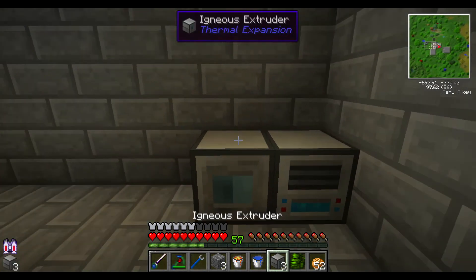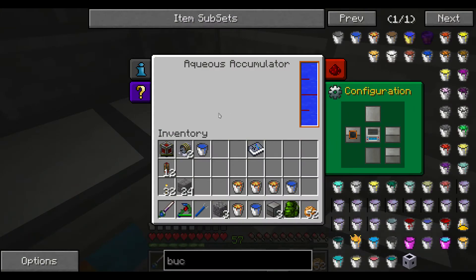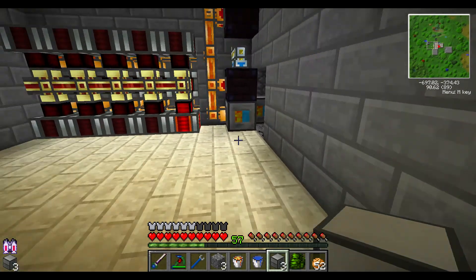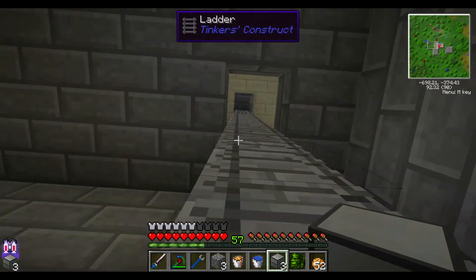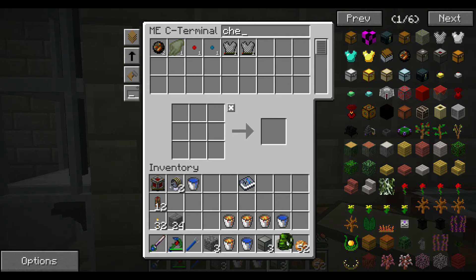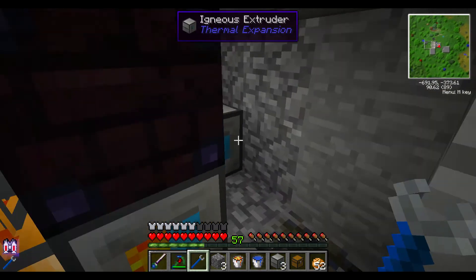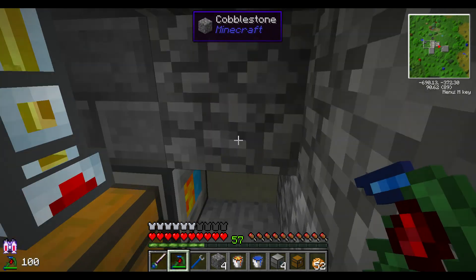I do have an Igneous Extruder set up right here connecting to that lava pipe, and it's just making obsidian — basically it'll make one stack and stop. So I will always have one stack of obsidian. Oh, I forgot a chest — let me just make one chest. Oh, I already have a chest, perfect. Then what I can do is I can pick up this Igneous Extruder here and we're going to go ahead and go right into the wall here. We're going to have to clear a little bit of space just so we can maneuver around.